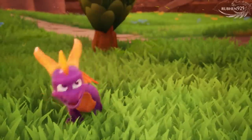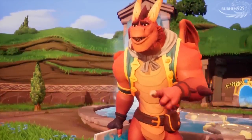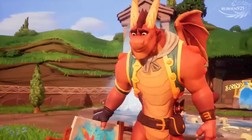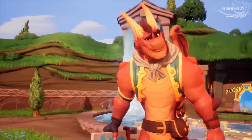Where's Nasty Gnorc? Keep your horns on, Spyro. You have much to learn first. Do you know what the dragonfly following you is doing? His name is Sparks, and he's helping in protecting you. Keep an eye on him and see what I mean.